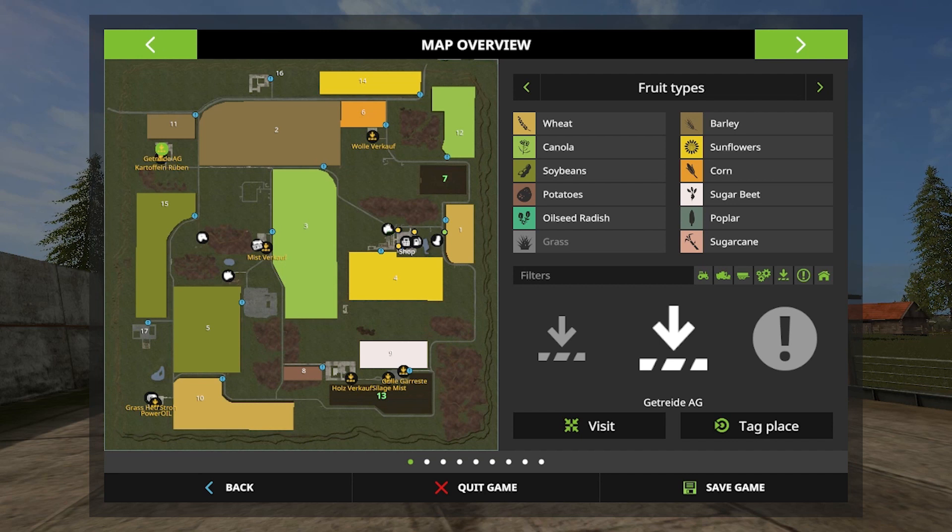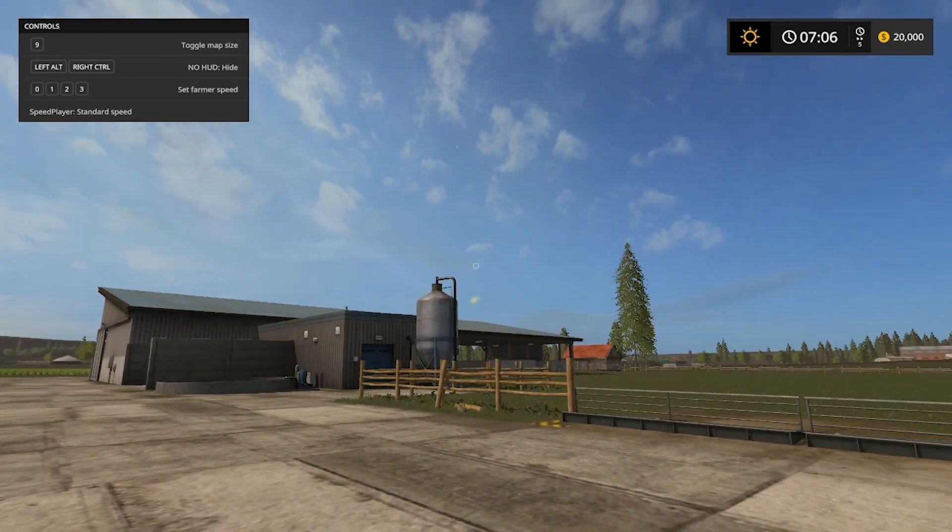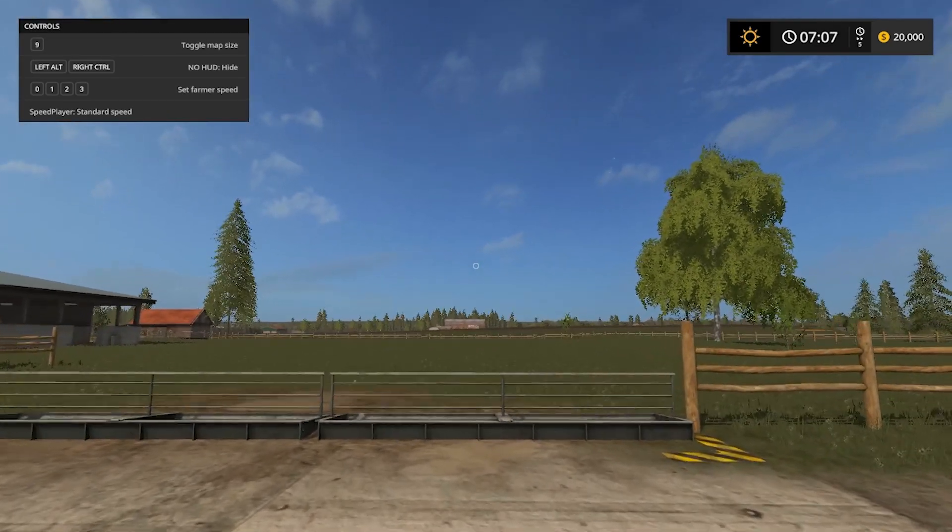Overall we have 16 fields — I forgot to read the exact number earlier. The largest field I think is field number 2. Currently we only have field number 13 and field number 7 on which we can start work, and both of these fields are already cultivated, which means we have to plant something on them.